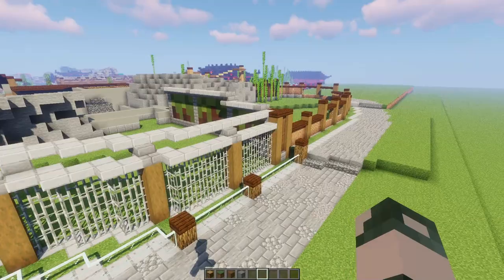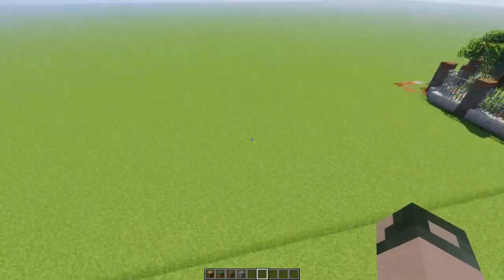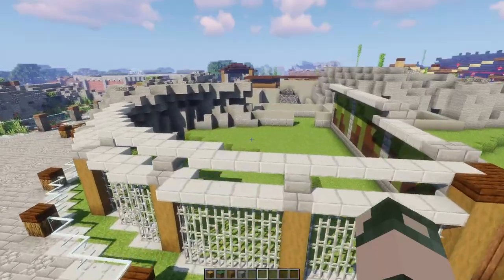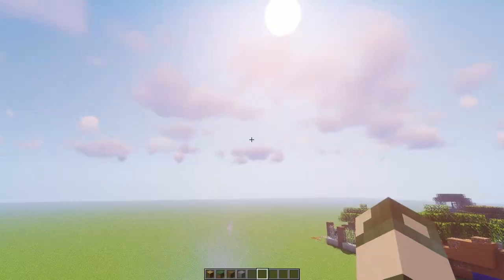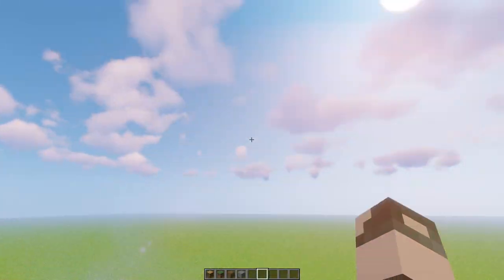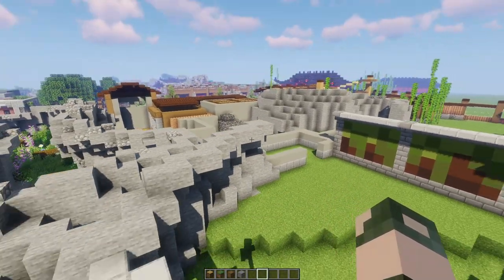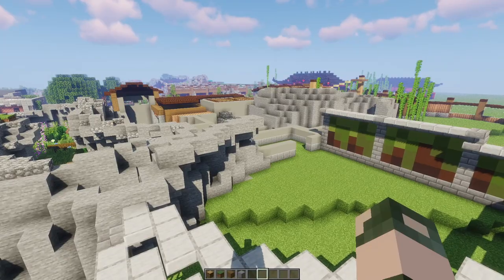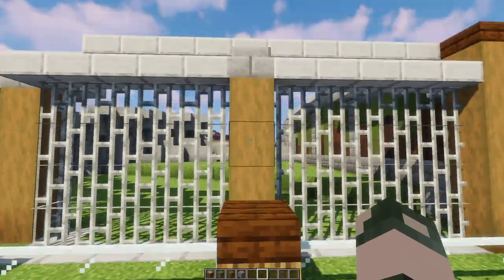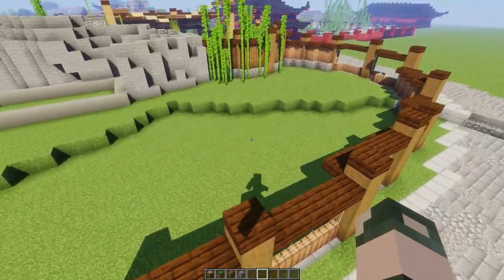I was thinking of extending the leopard exhibit out over here and creating like a bridge almost. But the problem with that is this exhibit will be really, really tall if I do that - we're going to have to add in several more blocks up and that's going to look weird. And then I will have to put a roof on this and I don't really have slabs for that. So I'm not sure if I want to do that. We'll kind of have to mess around with it a bit more and see what happens.